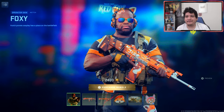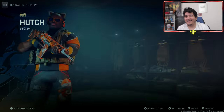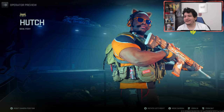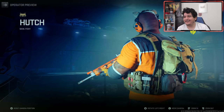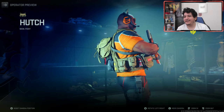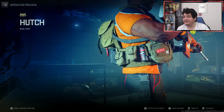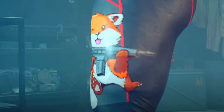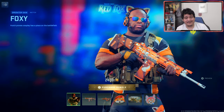Starting things off with the Tracer Pack Red Fox bundle, we got the Foxy Operator Skin for Hutch, and this is definitely one of the most interesting Operator Skins we've ever gotten. Hutch has always been a really cool character, and the fact that this man now has fox ears is kind of funny to me. He's legit rocking everything like a freaking legend. I like the detail on the backpack — it says something there, I'm not sure what it says. And we also have the little fox on his leggings, which is a kind of funny detail.